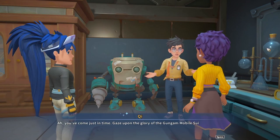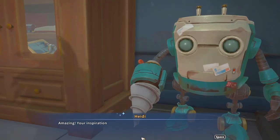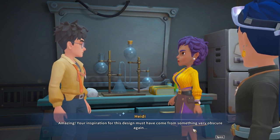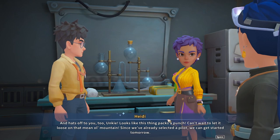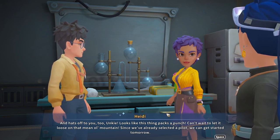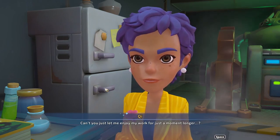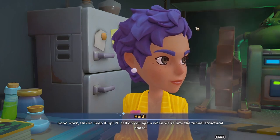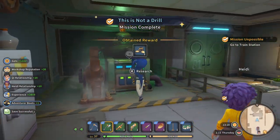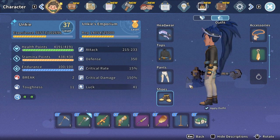You've come just in time - gaze upon the glory of Gungam Mobile Suit Mark Two! Mobile Suit Mark Two - now with more drilling! We all know it's your Gungam. Amazing - your inspiration for this design must have come from something very obscure. Looks like this thing packs a punch, can't wait to let it loose on that mean old mountain. Since we've already selected a pilot we can get started tomorrow. Also, Director, the diagram for the steel frames.